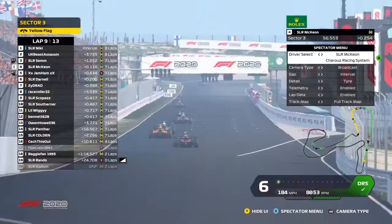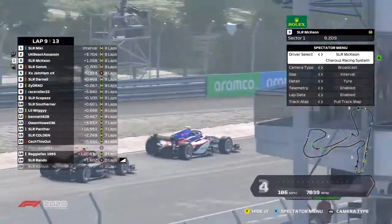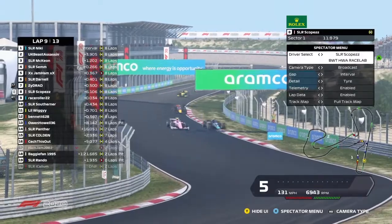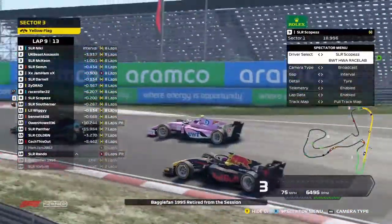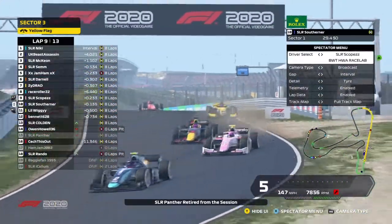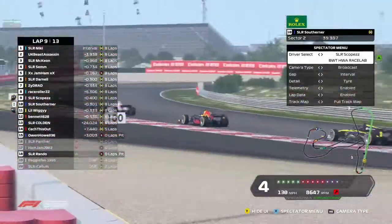Going back on board with McEwen — he looks like he's going to make a move for the podium down the inside and does so, up into P3 on the podium! It's a double podium at the moment for Cheroos. Beast seems to be going off into the distance. Over to the battle for P8 — Scopes and Race Roller are going at it again, hammer and tongs. Race Roller goes right around the outside. Baggy Fan retires from the race. There's a bit of contact, Scopes is onto the grass. Pamphor is retiring in the pit lane as well.